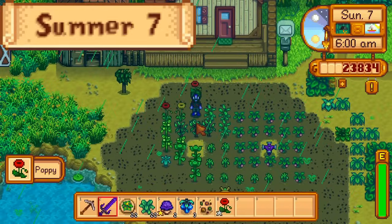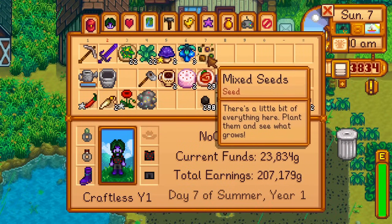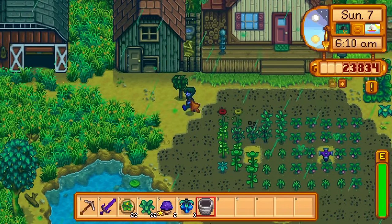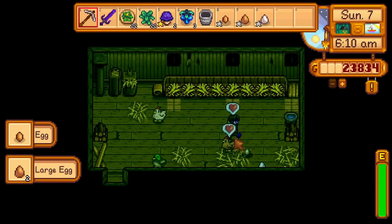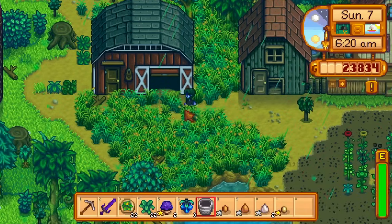Day 7 of summer — Stardew Valley experiences green rain for the first time. This causes a few effects: shops are closed, villager schedules are unique, moss is abundant on trees, and trees grow very quickly. But for me, the most important effect of the green rain is that it's wet — the one rain-only fish in summer can be caught, and the wheat will be watered.